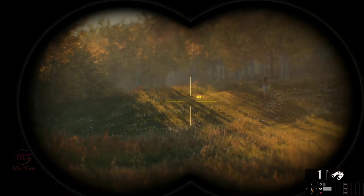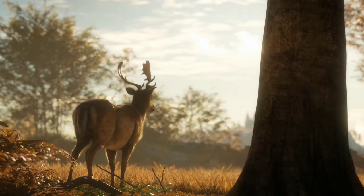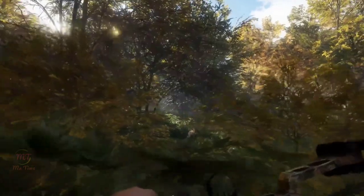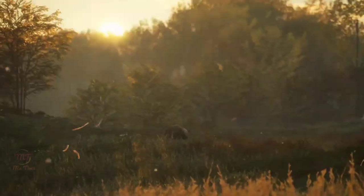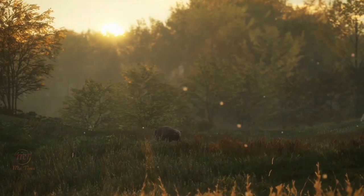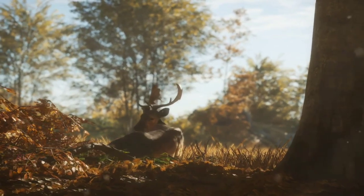Once you spot the animal, you may need to get closer without alerting them for a reliable shot. Foliage will hide you from sight, but also makes more noise. Keep a watchful eye on the wind and make sure that the animal is not downwind from you, as it can pick up on your scent.